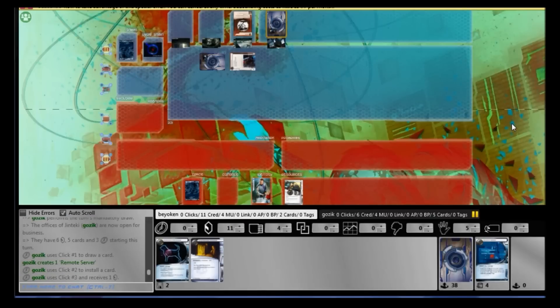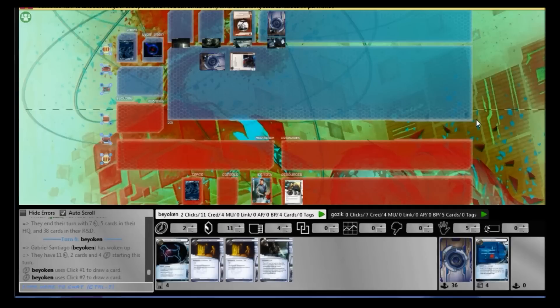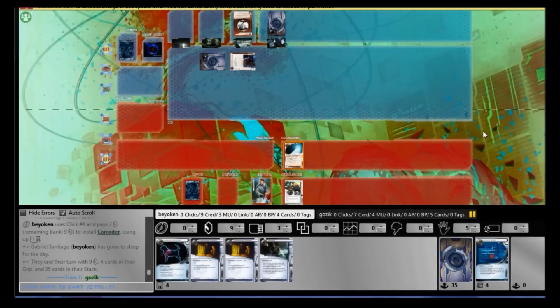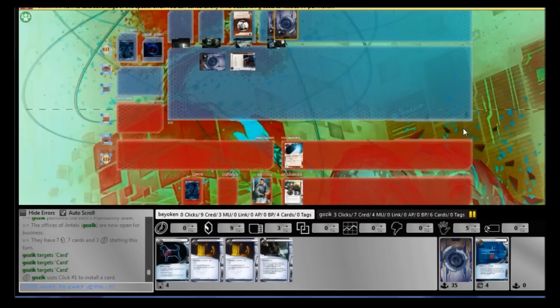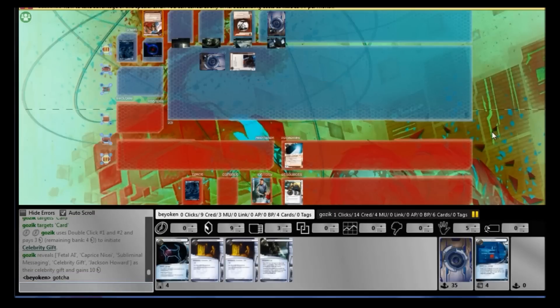This is mostly to test the waters and force him to rez ice. I could have done a normal run, but if it turned out to be a Katana I could have lost my Account Siphon, and I wouldn't have gotten much out of it other than two credits. Hence the blind siphon, which worked out in my favour. Even though I lost three cards, now I actually have a good credit lead.